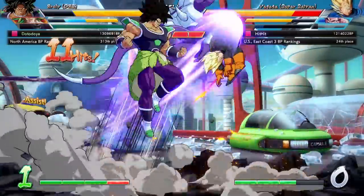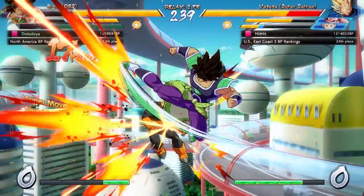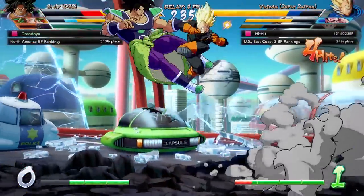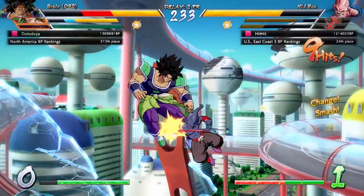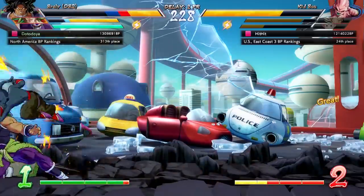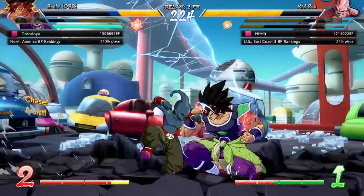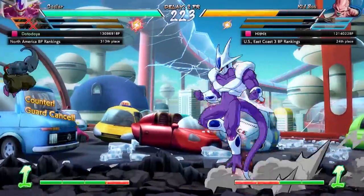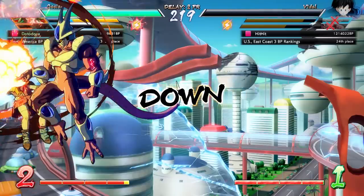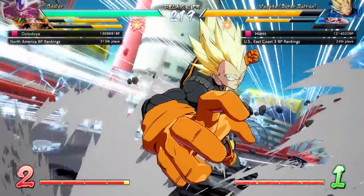In high-level Dragon Ball FighterZ play, sparking is rarely used as a last-character comeback mechanic. It's more often used as a 'get off me' tool to escape dirty mix-ups. Players also use it to keep characters alive early — you don't want to drop too quickly from three characters to two, because momentum in Dragon Ball FighterZ is a very scary thing.